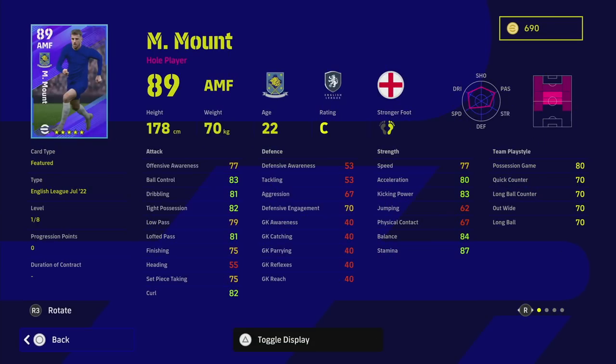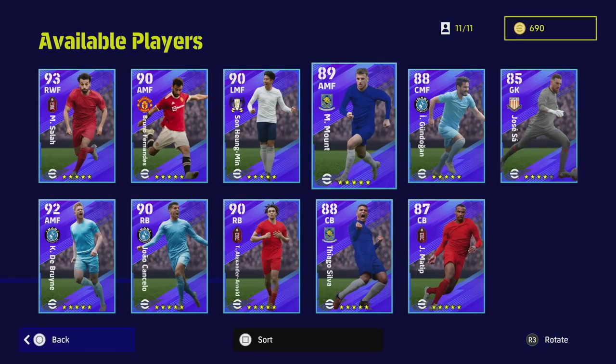Mason Mount falls into the category of an all-rounder — a jack of all trades in the attacking midfield holder position. He's got eight levels and standard form, which is a bit of a pity because this card is actually quite decent. I think he should have probably got maybe 12 levels to make it more balanced. He's not going to change the dial for you — his standard card is actually a lot better than this one.